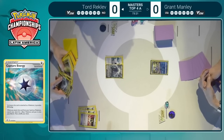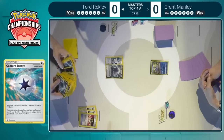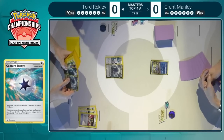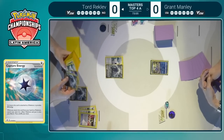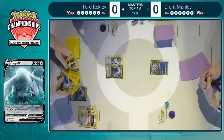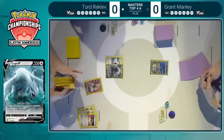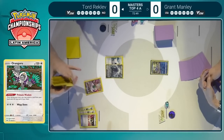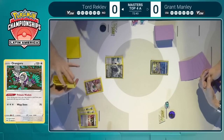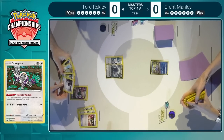That Stoutland V could be very problematic for Grant. He did say that any Lugia deck that plays Stoutland can be very problematic. He has some answers to it, but they're not perfect, and that is the one card he'd rather not be staring down right now. We won't have to see it just yet as the second Lugia is grabbed off the Capture Energy, delaying that Stoutland a little bit. Tord changing his mind and going for that Oranguru instead.